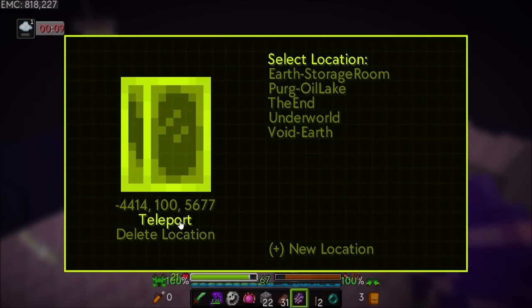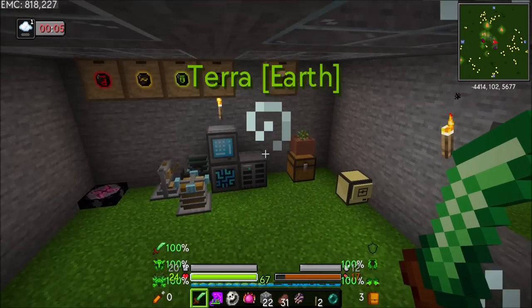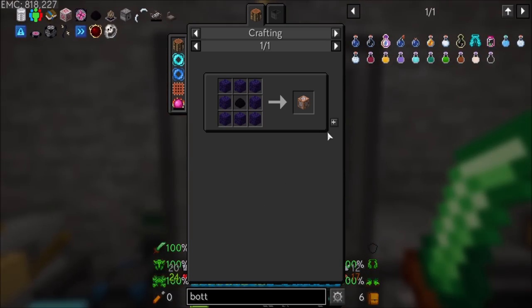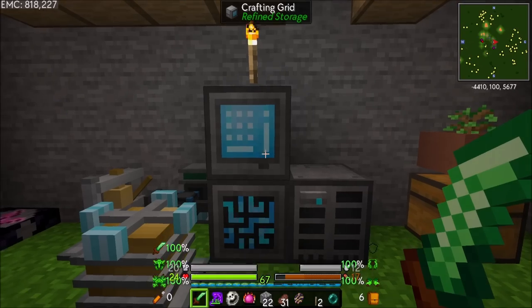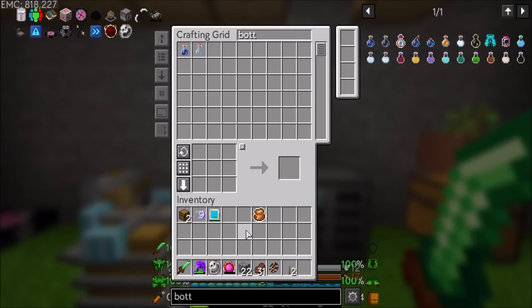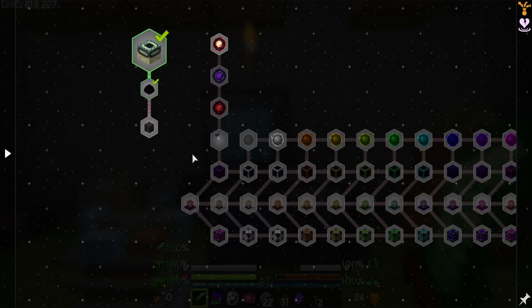Alright, put away all this junk. So you're responsible for making a command block, which I can get with these. Boom. Now I'm assuming it says you can't pick it up once you place it, unless you go into creative mode. So that's something good to keep in mind — let's not place it. And that's going to let us summon the Witherstorm, which sounds terrifying — the almighty super powerful being.